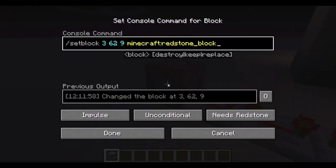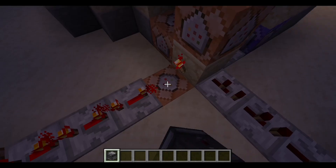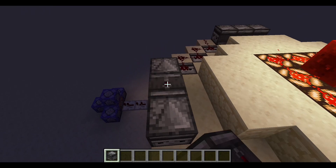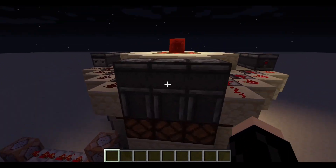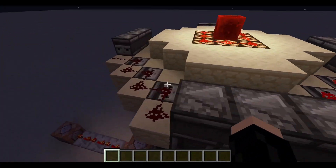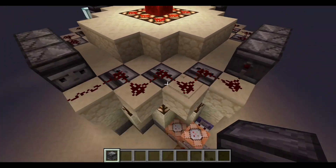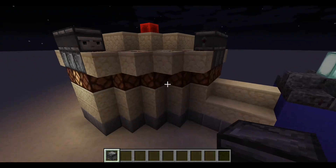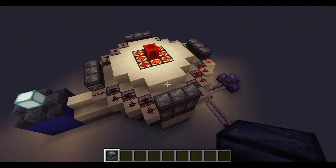And then once you turn it off, it'll place back that redstone block up here, and that replaces this back with just an air block. What an observer does, for those of you who don't know, is it basically just detects block updates. So obviously, when you place an observer here, that is a block update, which will power on this observer, which then travels through the redstone into these observers, again into the redstone. And that's how you get the spinning effect — it goes along with the observers as they are getting powered, and it just loops around endlessly.